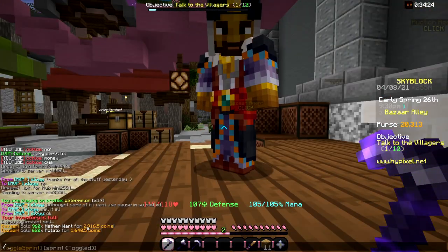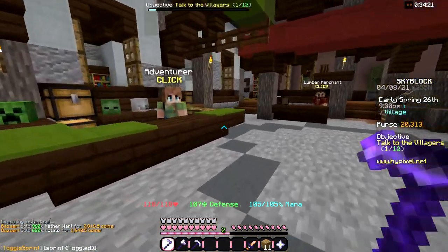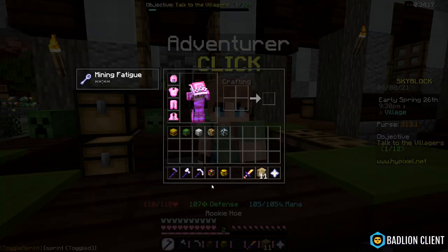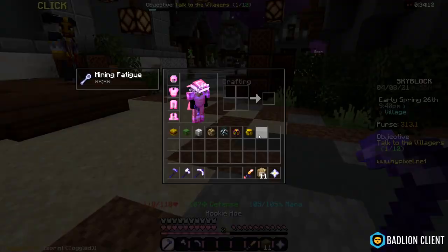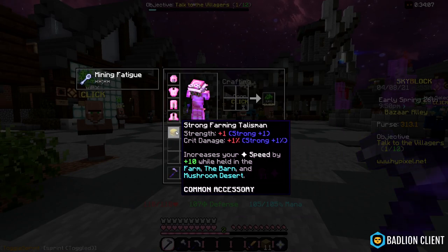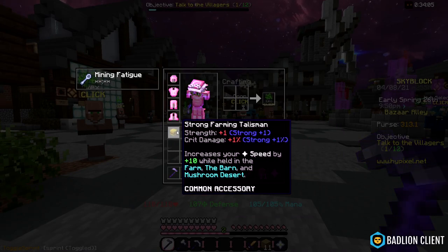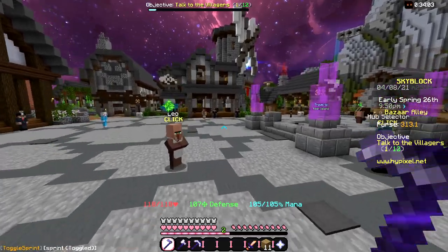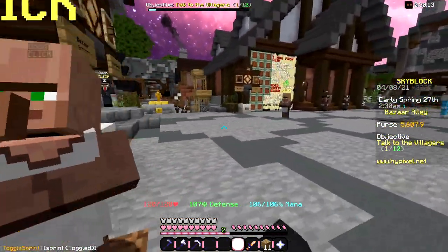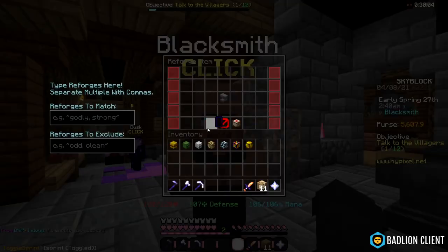I've got all the talismans available here — I have seven already. I need a little bit more money to reforge them all to a decent reforge that'll give me a bit of strength or crit damage or something like that. I have 5.6k now, so I'm going to try and reforge them.